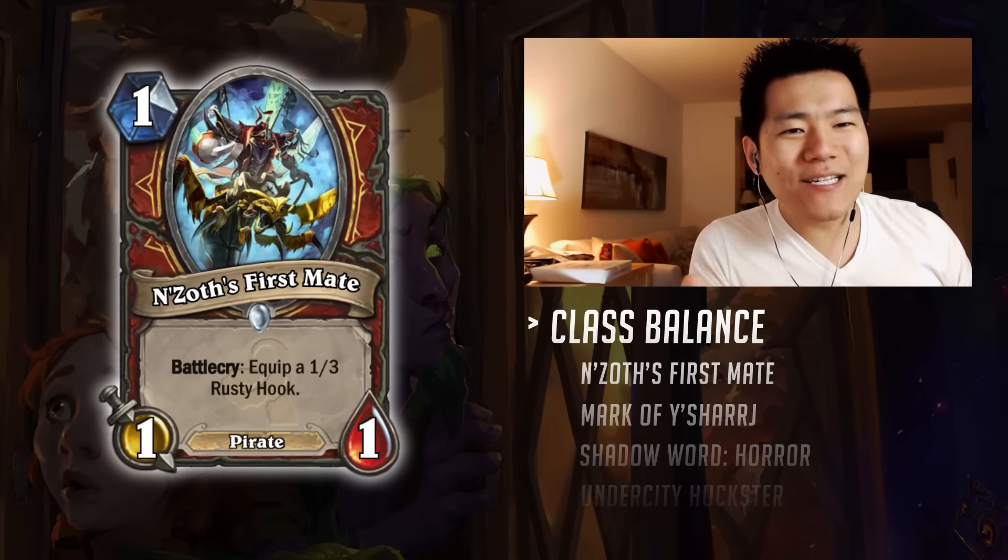The other card revealed is a rare — Shadow Word: Fear, a Priest card. It is four mana: Destroy all minions with two or less attack. First thing that comes to mind: Consecration, which is basically destroy all minions with two or less health on your opponent's side. So step one — on your side of the board you can't have any minions with two attack or less, or else this is worse for you. Step two — even if the opponent's minion isn't two health or less, you can still damage them with Consecration, remove a divine shield, or add some damage. You can't do that with Shadow Word: Fear. So Shadow Word: Fear is not as good as Consecration.